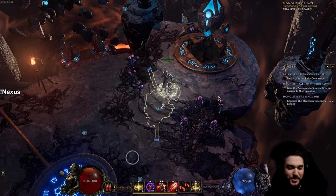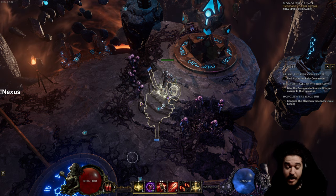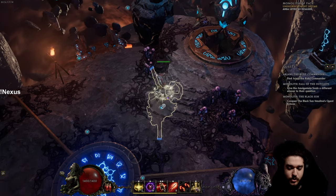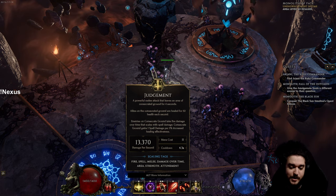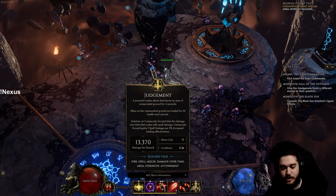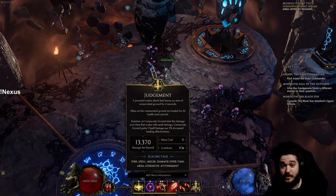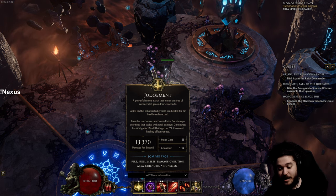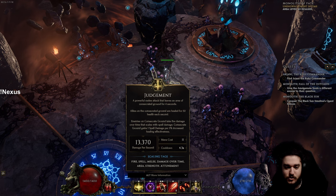Welcome everybody. Today I wanted to give you an updated info on the Judgment character I'm playing. If you watched the previous video, I was talking about using Judgment and making it follow you as a pseudo Righteous Fire build. I've done a bit more testing — the servers are currently down but I'm in offline mode. The build definitely works and is actually really strong, though it's getting a little nerfed in the patch. The damage is honestly cracked.